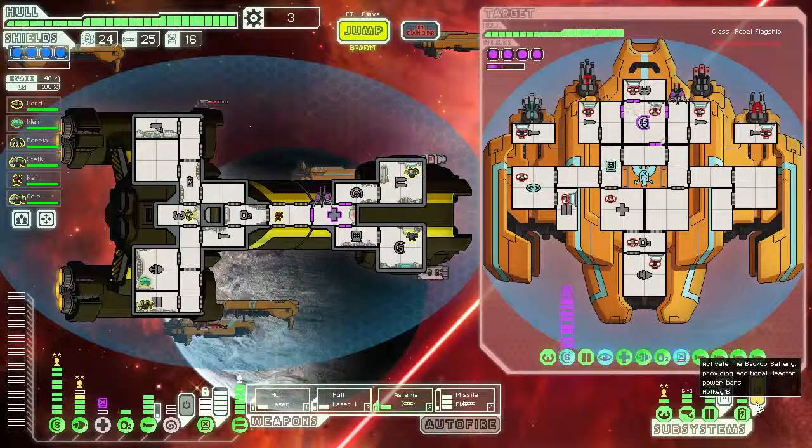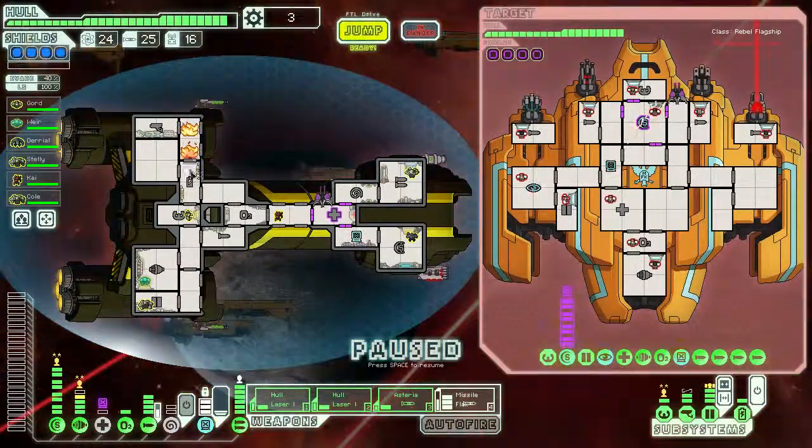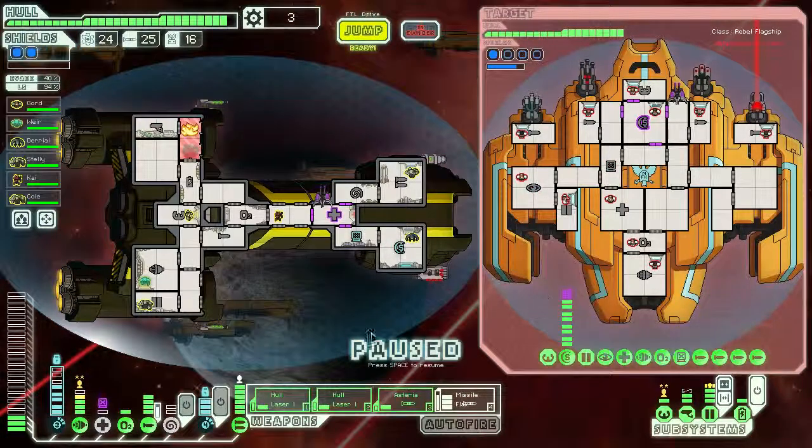Hopefully we just dodge some of these shots - miss, miss, and a hit. Let's put those fires out. Our shields are ionized which isn't great. Their shields are just about to come down. I think what we want to do is disable their missile systems first - that's the most important thing.